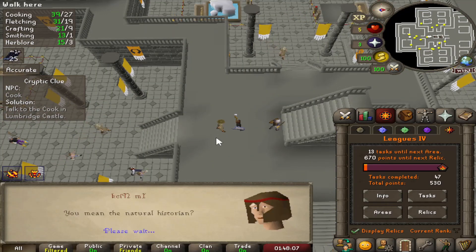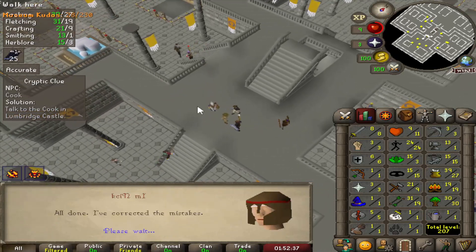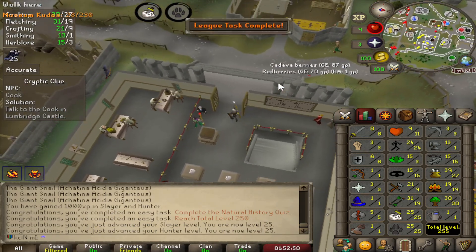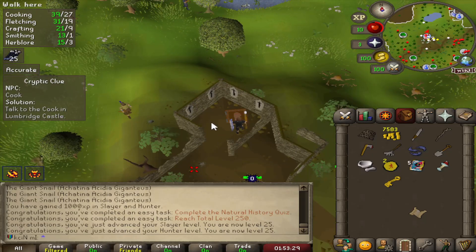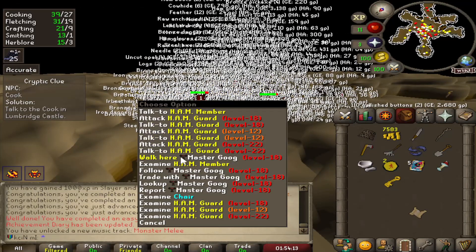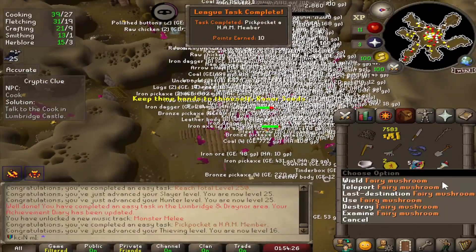Coming down to Orlando Smith. We're going to do the Natural History Museum quiz and get some slayer and some hunter XP. I think that's all of them — I got them all done. That is the Natural History Museum quiz, done. Very nice — 8,000 XP takes us up to 25 and 25. 250 total level already, we are just cooking. Coming back down to Lumbridge, we're going to come down to the HAM hideout and go pickpocket somebody here and get another task. I can't see shit. Let's just find somebody to pick. Oh, my God. Hopefully this works the first time — there we go, we got it. Let's get the hell out of here.